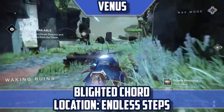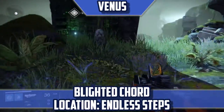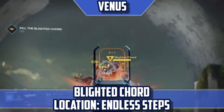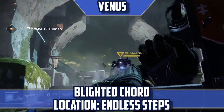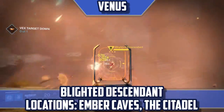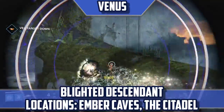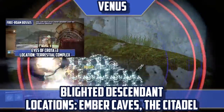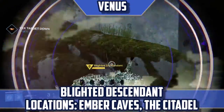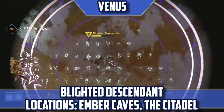Blighted Chord — Location: Endless Steps. If you come across a blighted patrol mission at the Awakened Ruins, you will be heading to the Endless Steps to meet up with the Blighted Chord. It's worth noting that it's a long path from Awakened Ruins to the Endless Steps, so you need to be especially speedy to make sure you can actually spawn the Blighted Chord. If you want to know the exact procedure for getting these Fallen bosses to show up, please watch the previous patrol bosses video for an in-depth guide. When you get Blighted Chord to spawn, be aware that he is a Giant Taken Minotaur, meaning he will be invisible, so don't lose hope if you don't immediately see him.